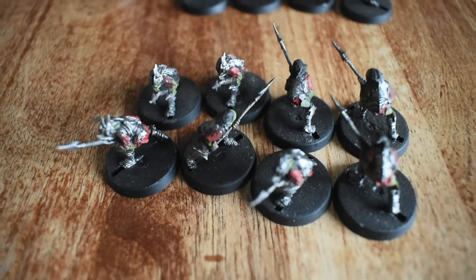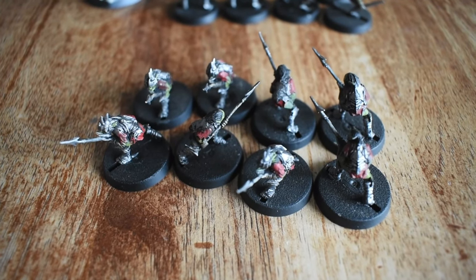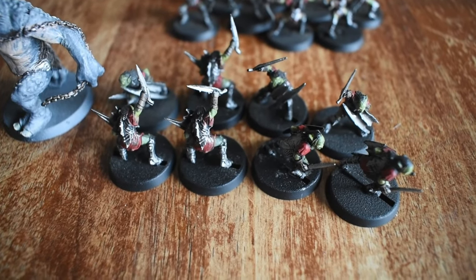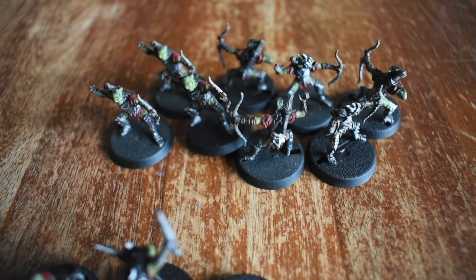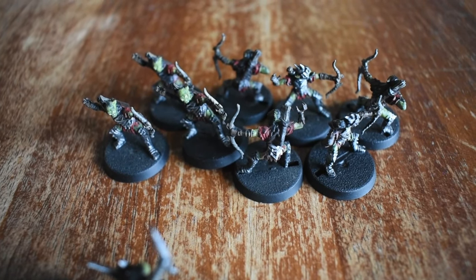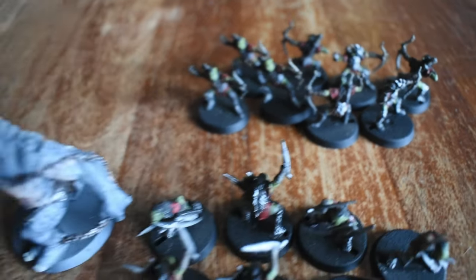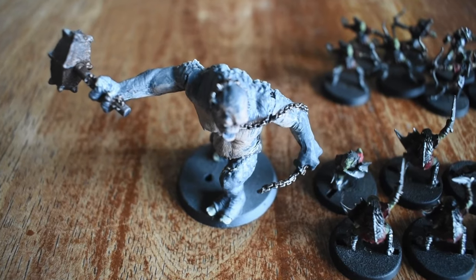First, let's look at what you need for setup — obviously models are a good thing. One box of the standard Moria Goblins is all that's required. The scenario we're playing today is from an earlier version of the Mines of Moria set, and they have a Cave Troll.